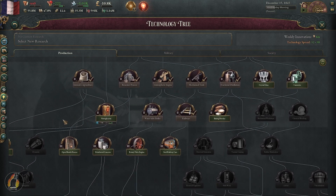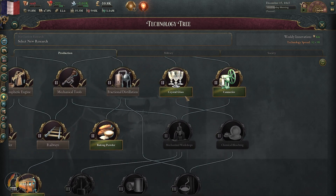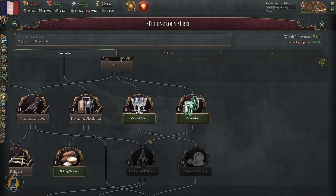Now that's done, we're going to look at our production tab and research crystal glass, because glass actually provides some very good monetary value.